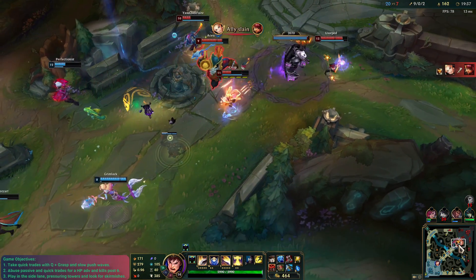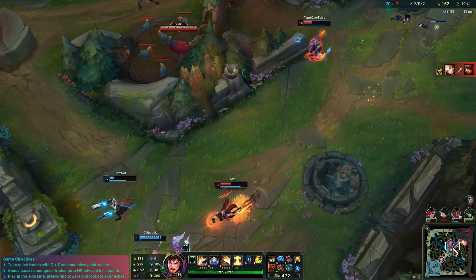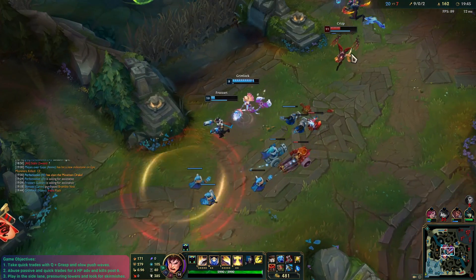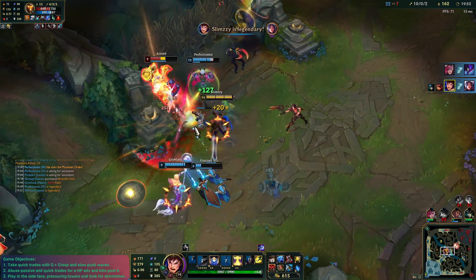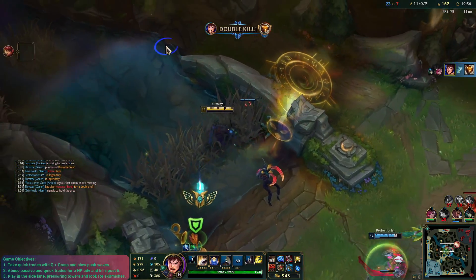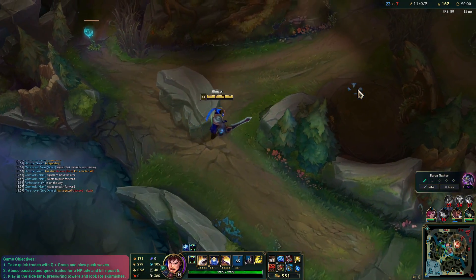Team inting a little bit. Nice kill into the Ahri. We're going to use our Flash there. We can go ahead and get ourselves a kill. Not really sure what that was from the enemy team — they might even FF after that one. But we do have enough for Sunfire now, at least.